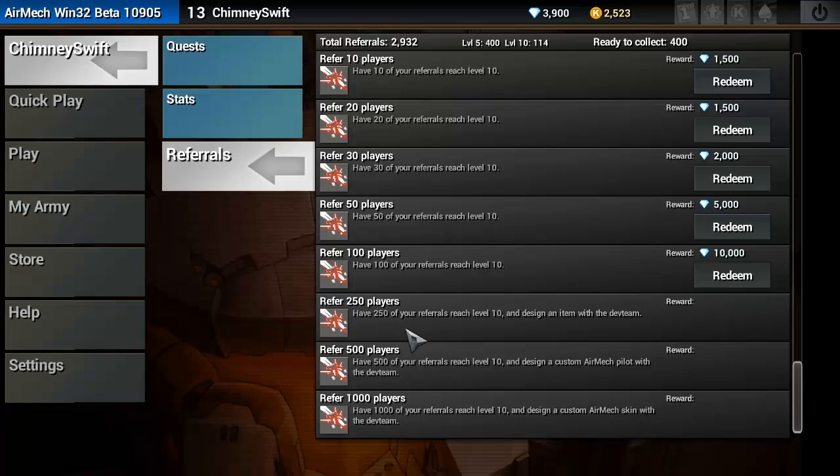If we refer 250 players that reach Level 10 — we're already at 114, so we need to get to 250 — if you sign up and get to Level 10 you're contributing to this number. What that will allow me to do is design an item with the development team in AirMech for you Swifters. If there's a cool design we can come up with, we could have our own item in this game — how cool is that?